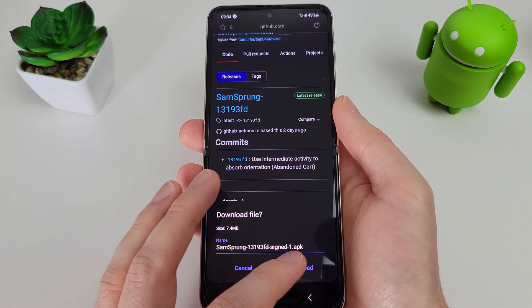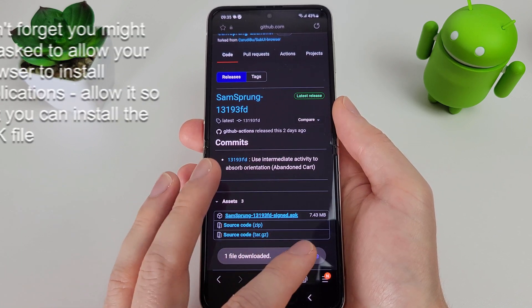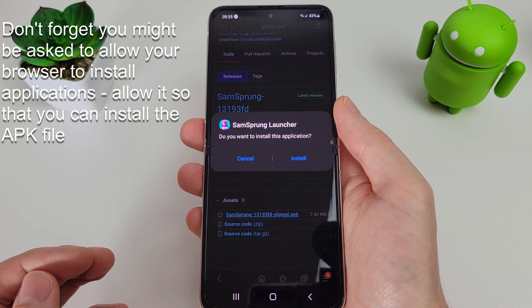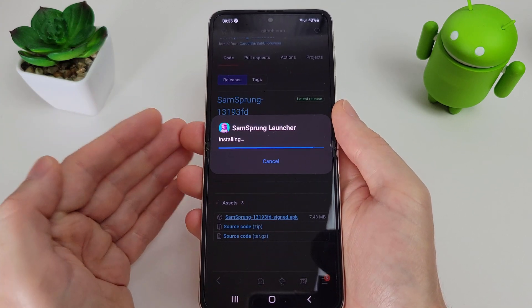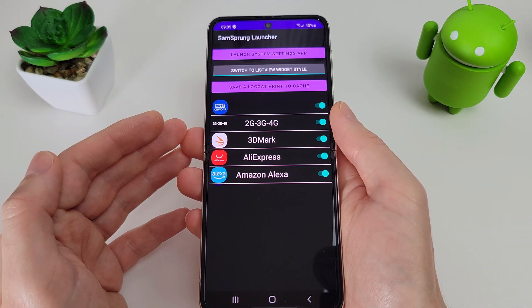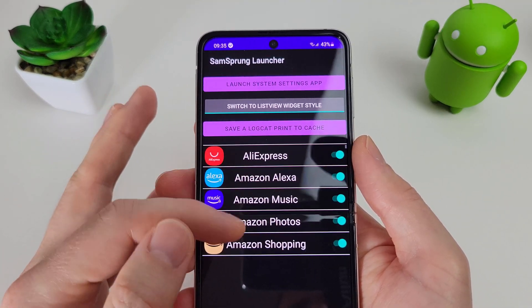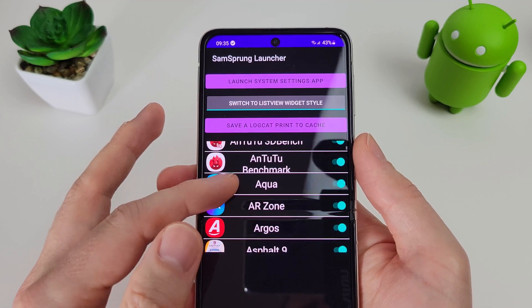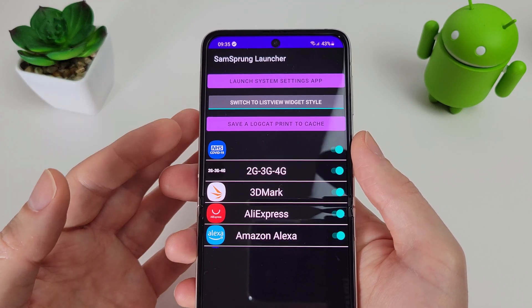Once it's finished downloading, open the file and it'll ask you if you want to install the application — just click install. Once it's installed, click open and you can see the SamSprung launcher setup screen. You can enable and disable apps that appear in the launcher; I'm just going to leave them all enabled.